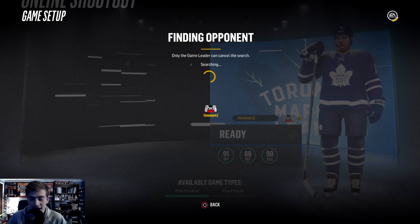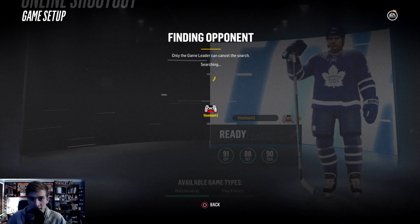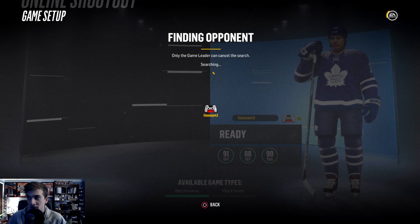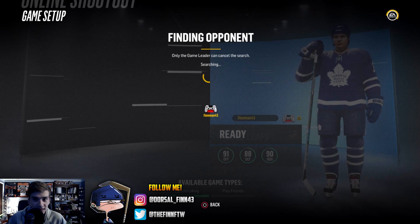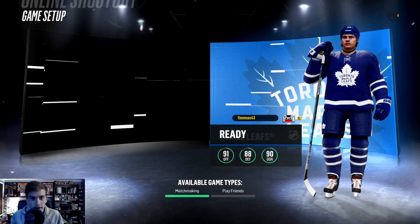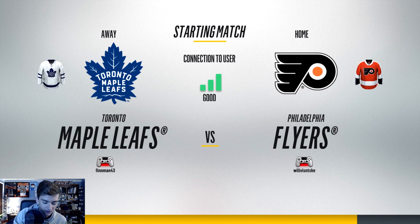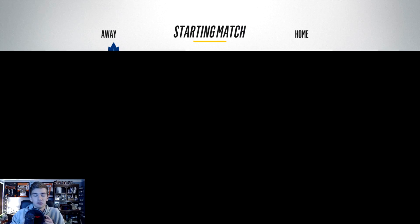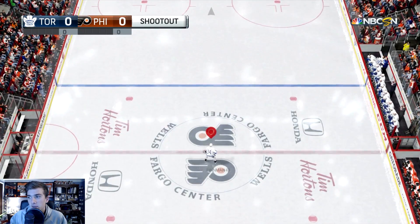If it doesn't go too well online I'll probably try it offline, but I do want to keep it online. We're going with the Leafs. Here's how the challenge works: we can't move our goalie, however once the shootout round starts we can move our goalie back — but that's all we can do. I'm going to move my goalie all the way back and unplug my controller, since the battery was dying, just to show you guys I'm not doing anything.